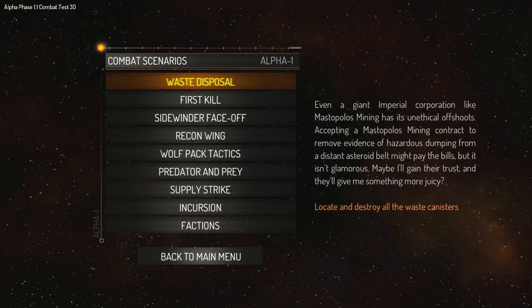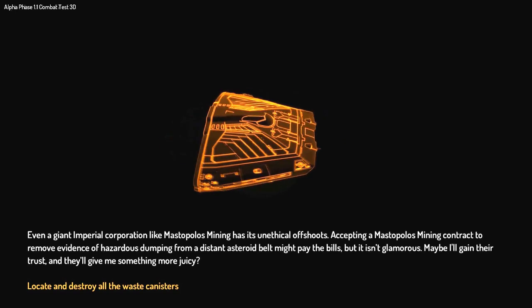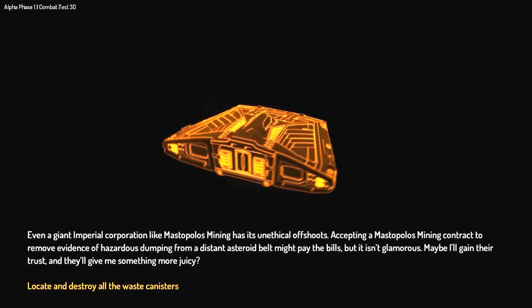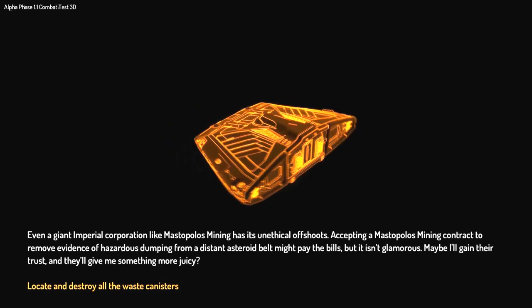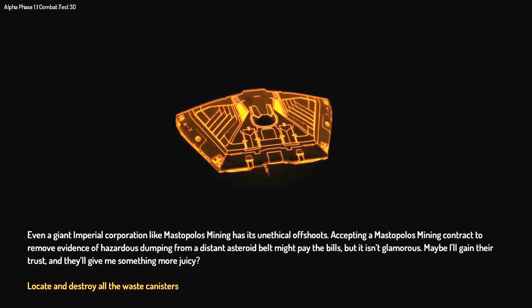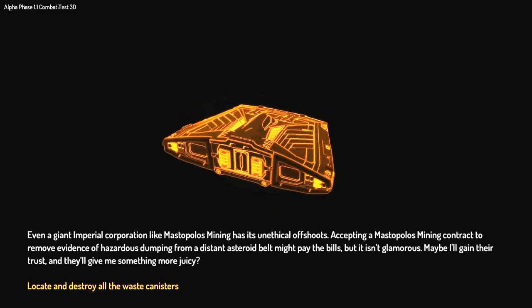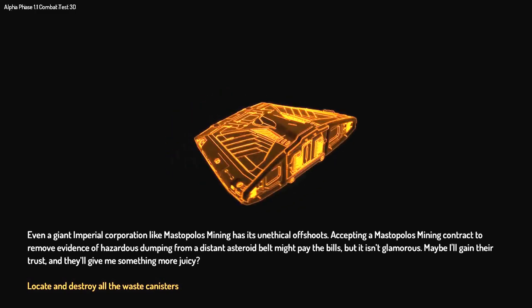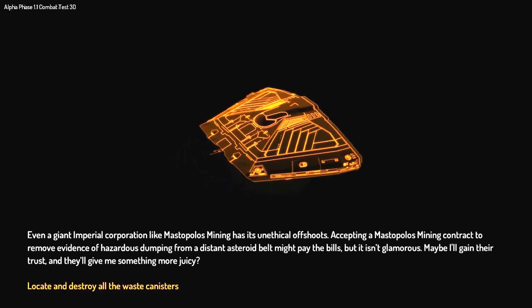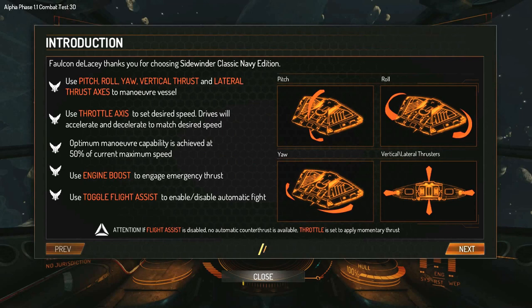Hi guys and girls, I'm Obsidian Ant and this is Elite Dangerous. It's the Alpha 1.1 build which I've just got access to, and I'm going to be showing you the Elite flight mechanics. The game has 6 degrees of freedom and it also uses Newtonian flight mechanics. You can enable and disable this through the in-game flight assist mode. I'm going to be giving you a quick run through of this through an asteroid field.